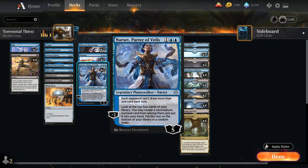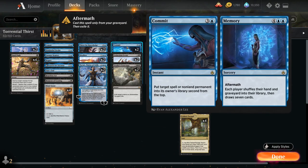We also have two copies of Narset, Parter of Veils, which provides card advantage with the minus two, helping us look for any non-creature spells in the top four cards, and also has a passive ability saying each opponent cannot draw more than one card each turn. Narset is also a pretty nasty combo with Commit // Memory. Commit is a four-mana instant that puts a target spell or non-land permanent into its owner's library second from the top — a pseudo-counterspell and pseudo-removal. We also get Memory, the aftermath half: if this is in our graveyard, we can cast Memory for six mana, and each player shuffles their hand and graveyard into their library and draws seven cards. With Narset in play, the opponent only draws one card while we still draw seven — a powerful combo.